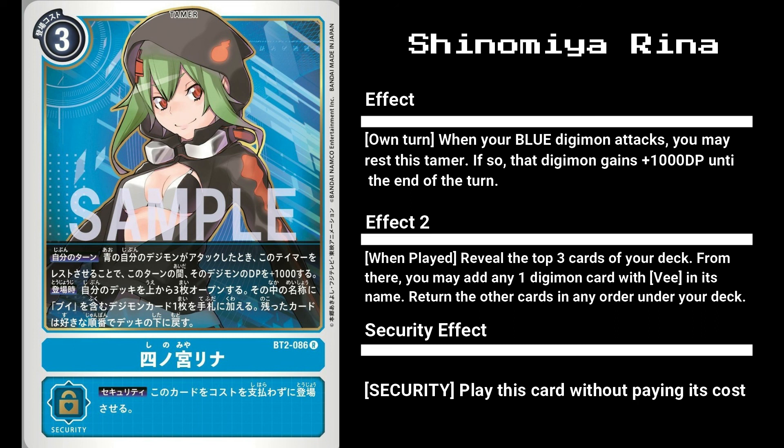Here we have our somewhat first archetype card. The first effect is a solid single buff, but the second effect is where the value is. We have a name-specific searching card. With the full Vedramon line being introduced in the second set, as well as already having promo cards designed for Vedramon themed decks and an incredibly strong secret rare Vedramon from the first set, Rina will undoubtedly be a staple in the Vedramon decks that are currently stomping the meta.